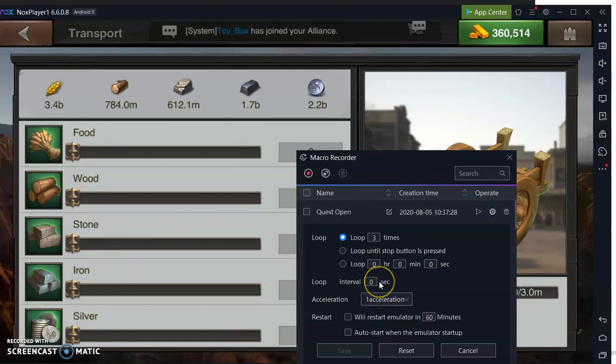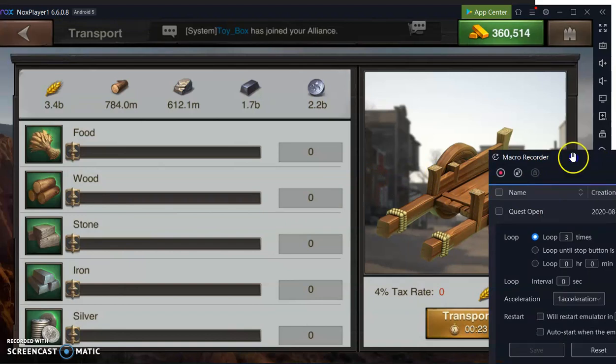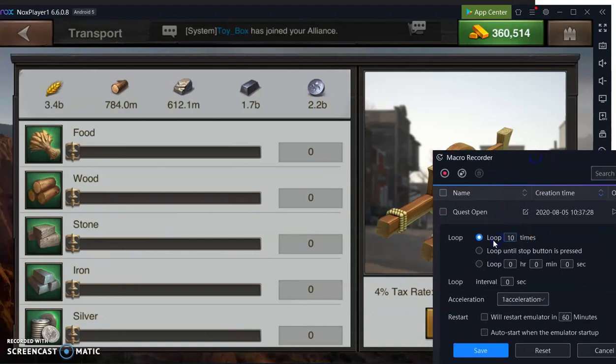I might put in like a 10-second delay, so it'll go through, ship everything, wait 10 seconds, and then repeat. So if you need to ship 150 million resources to somebody and you can ship 15 million at a time, you'd repeat that cycle for 10 loops — actually 9 loops since the first run counts — then save it and run it. It'll sit there and auto-ship, so I don't have to keep track of everything. It's very useful for shipping large amounts of resources.